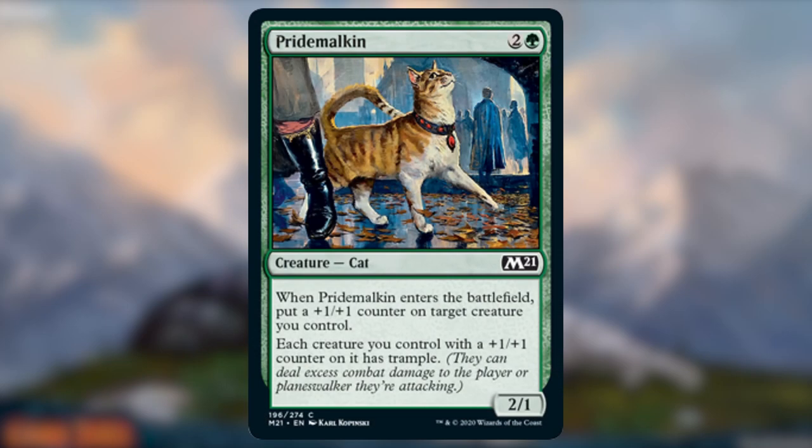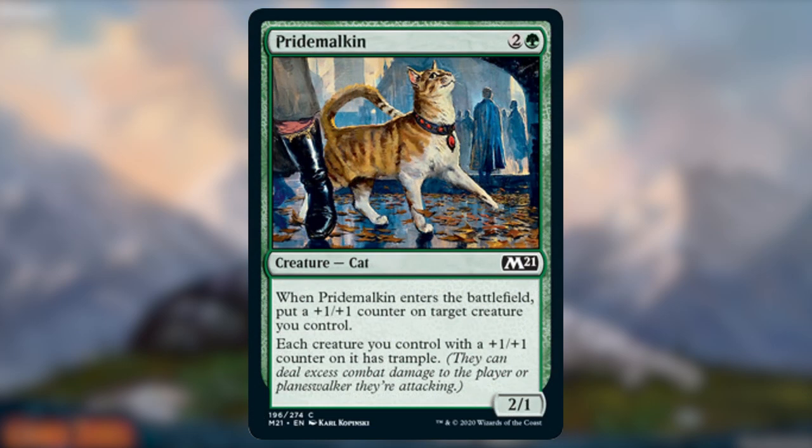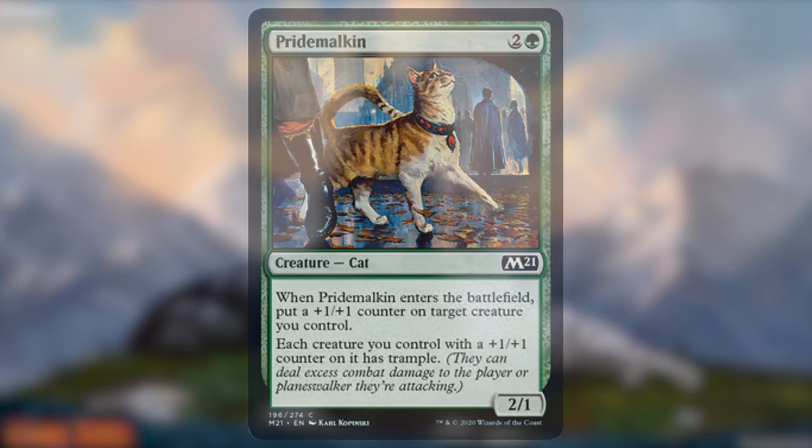Pride Malkin. Phrases like "each creature" on a common card should not be ignored. Pride Malkin is a 3-mana creature that provides trample to all of your creatures that have a +1/+1 counter on them. And surprisingly, it supports itself, letting you put a +1/+1 counter on any creature, thus giving it trample. The only other common with this text is Crowned Saratoc, which, while it has trample itself, does cost 1 more mana. I think any Paupercube with a +1/+1 counter theme in green could make use of Pride Malkin.